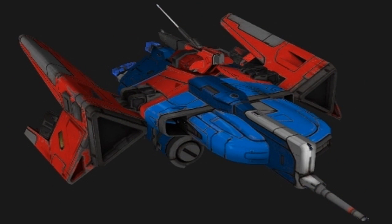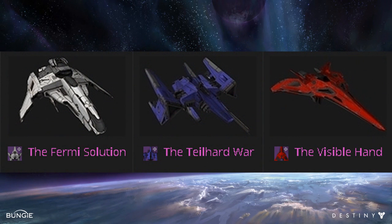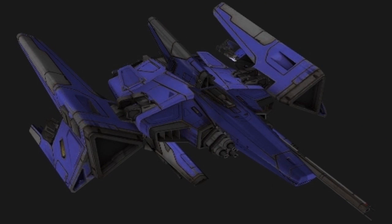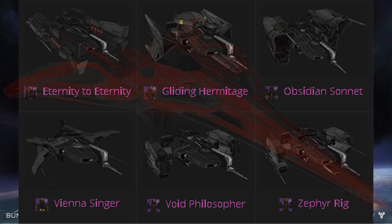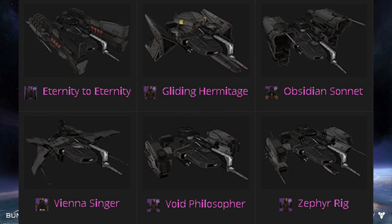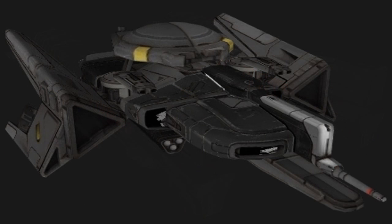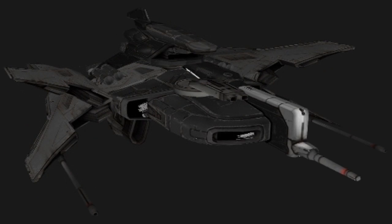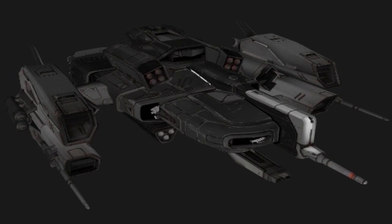These next ones you get from faction rank-up packages. As you'll see, the colors of each ship point toward each faction — starting off with the Fermi Solution, the Tile Hard War, and the Visible Hand. There are also some new black solid set ships — six of them: Eternity to Eternity, Gliding Hermitage, Obsidian Sonnet, Vienna Singer, Void Philosopher, and Zephyr Rigg.